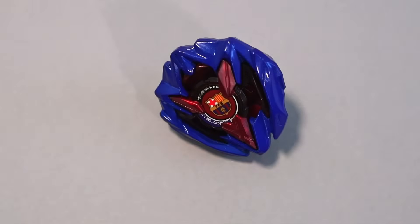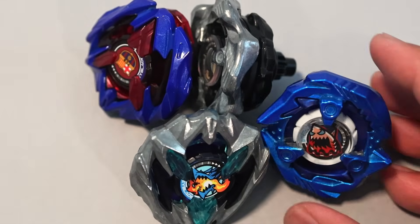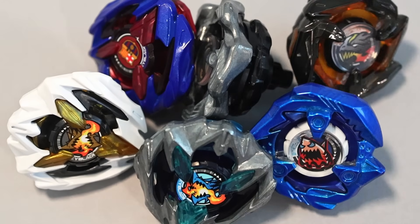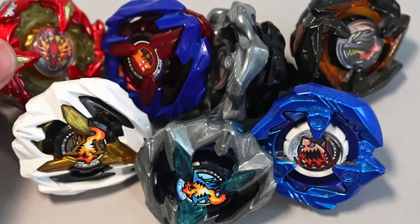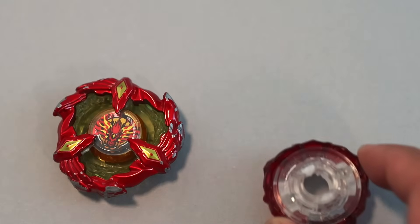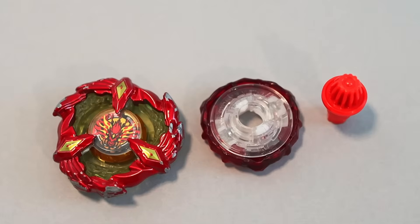Points per win is the total scored points over the total number of battles within that same span — basically the average points a combo scores every time it wins. A higher points per win means the combo has a higher chance of knocking out or bursting opponents. At number 10, we have Phoenix Wing 960 Gear Point with 2 points per win, an uncommon build that is winning with 2 points most of the time.